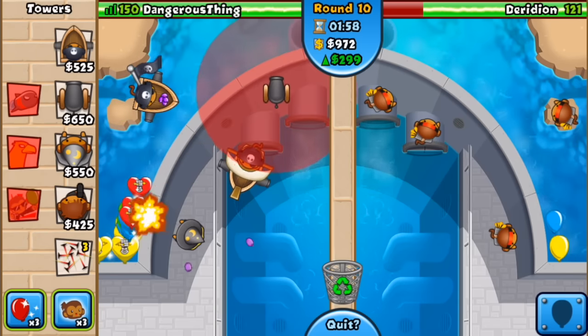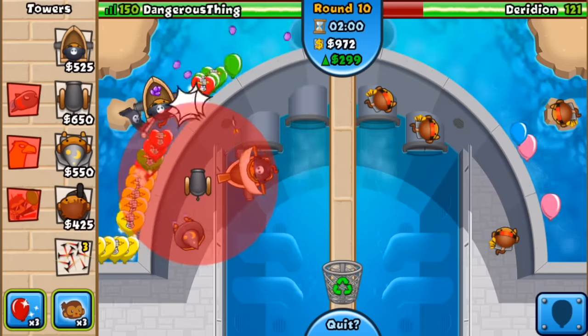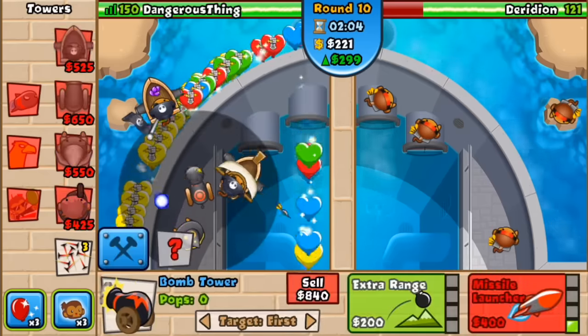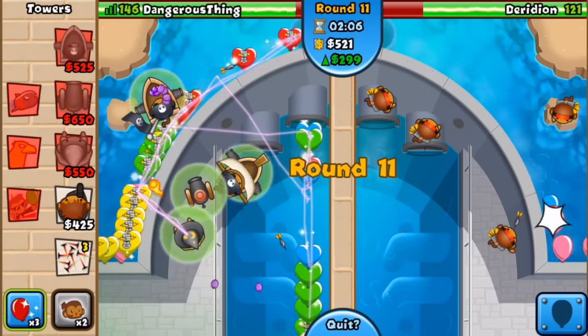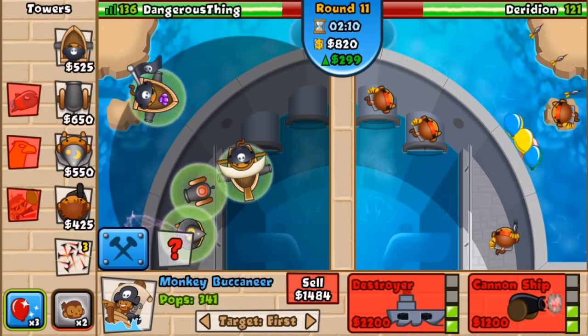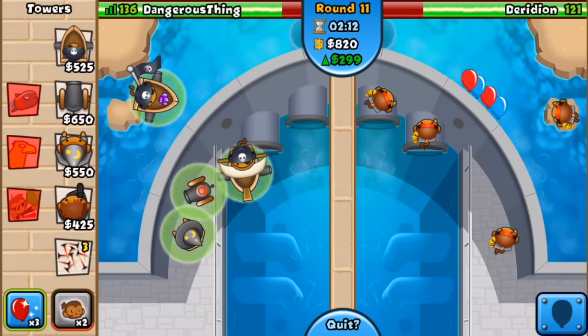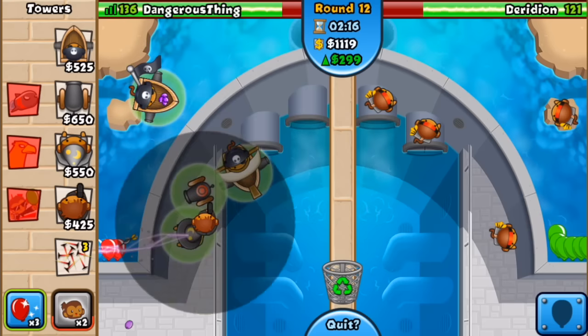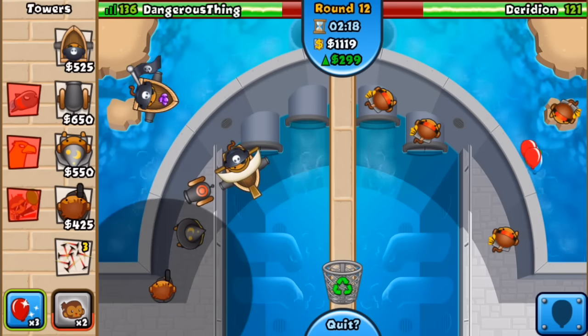I'm going to go ahead and put one of the cannons right over here — I almost called it a mortar. Oh no, I'm starting to miss blooms. Let's go ahead and boost right now. Can't lose just yet. Okay, I'm still ahead of my opponent, but that doesn't matter. I shouldn't be losing this early on. So let's go ahead and put our agent.